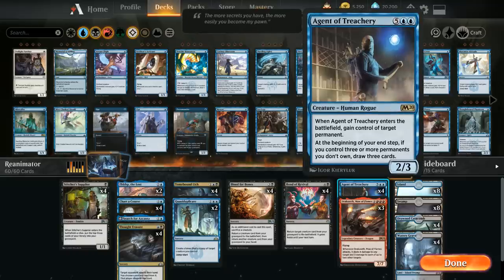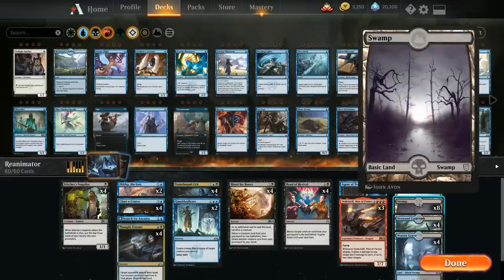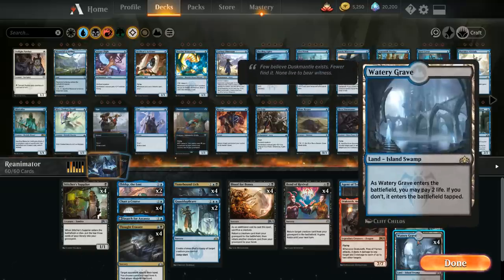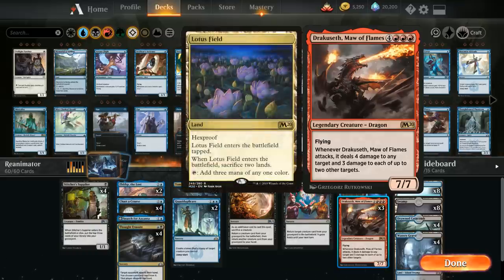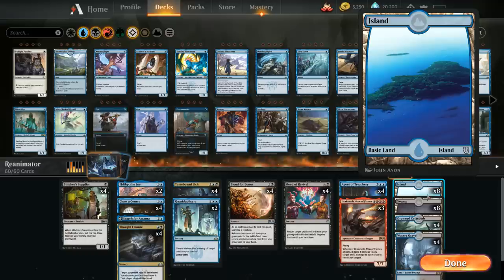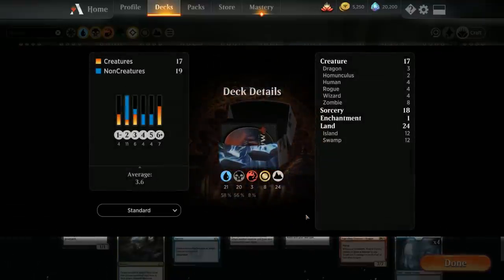Copying multiple Agents of Treachery is an easy way to get 3 stolen permanents to draw additional cards and run away with the game. The mana base is straightforward: 8 Islands, 8 Swamps, 4 Drowned Catacombs, and 4 Watery Graves — we can't hard-cast Dracoseth, but a more consistent painless mana base is worth it. Now let's jump into some games and see how the deck does!